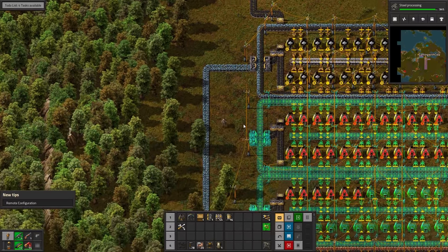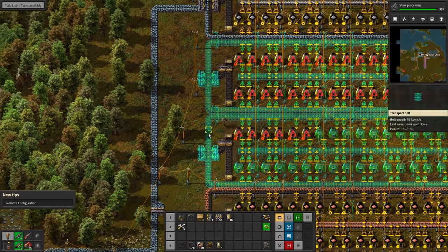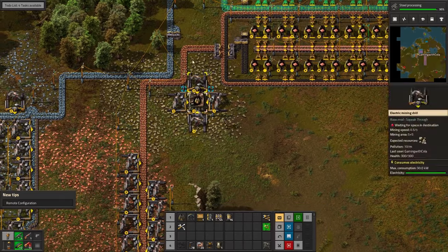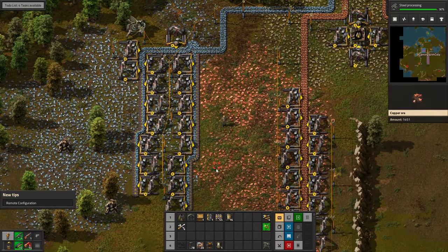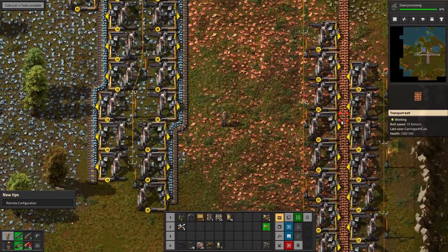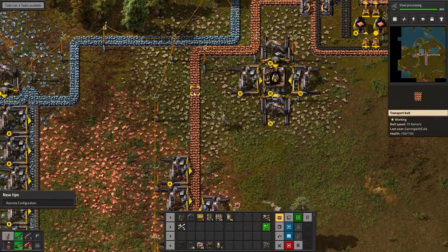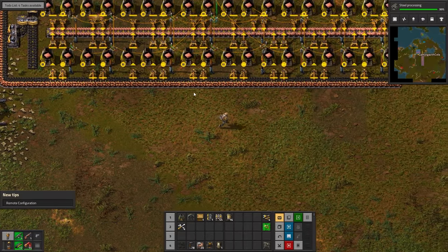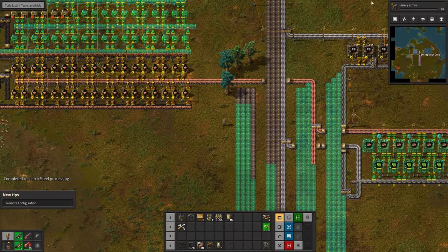I've also got Sneak Through, which lets me get through tight spots between pipes and things like that. Auto Deconstruct marks miners with an X when they finish so I don't miss them. I didn't install Vehicle Snap or Remote Configuration - not too sure what those are.